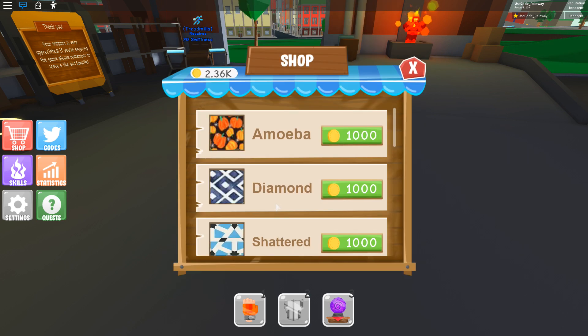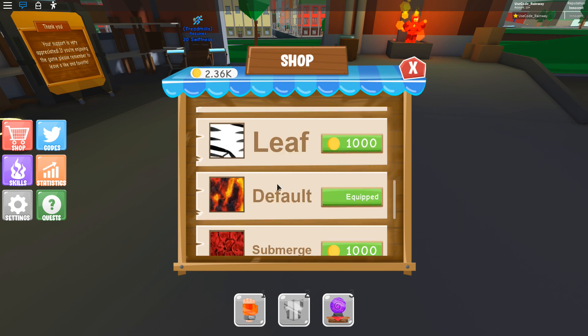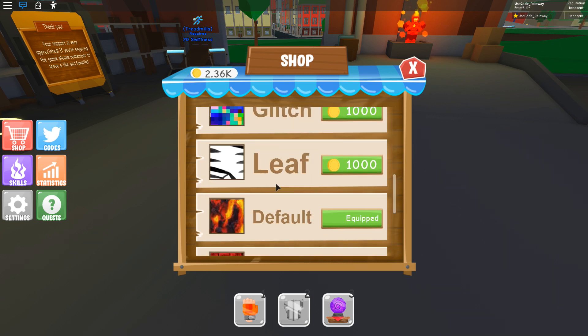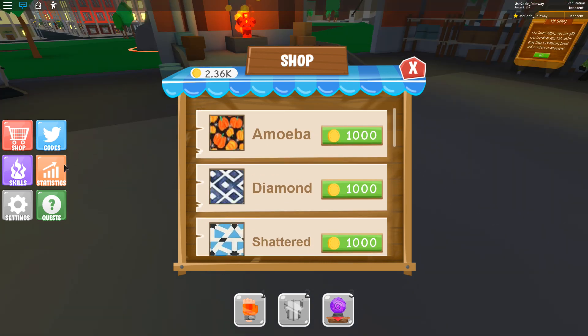Okay, so each texture costs a thousand coins. These are actually pretty cool. Let's go ahead and buy all of these. Actually, I'm gonna need more coins to do that. One second — you already know what we gotta do now.